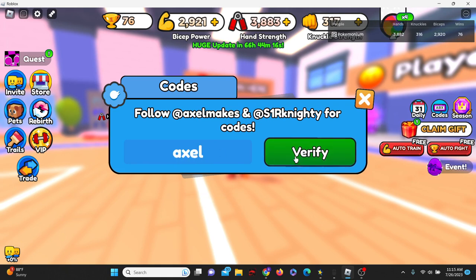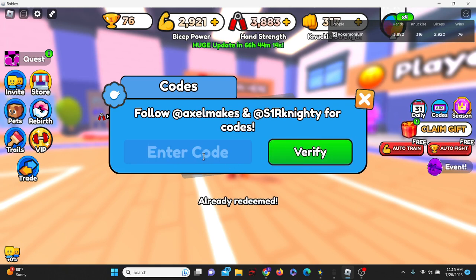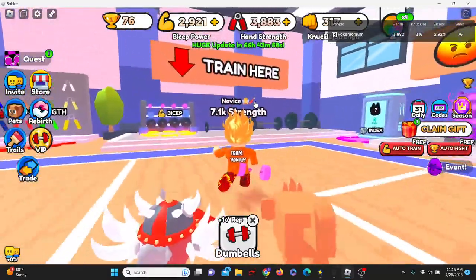Code axel — already redeemed. Code 90 — already redeemed. Then let's try code noobs — doesn't pop up with anything. What about code release? Nope. Alright, I think that's it — that's currently all of the new and working codes here in Arm Wrestle Sim.